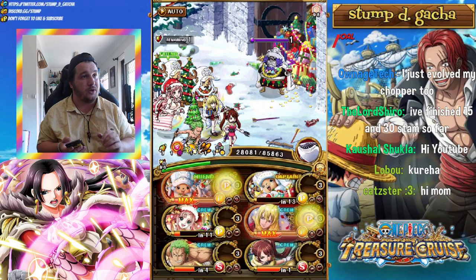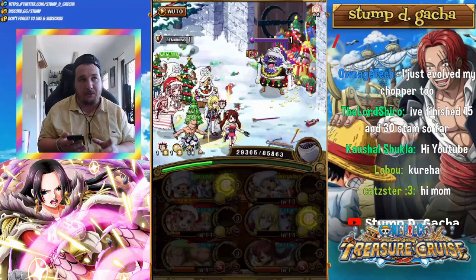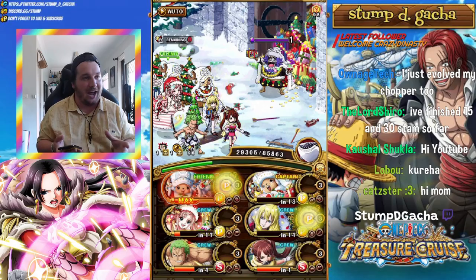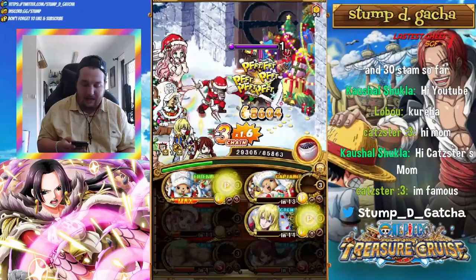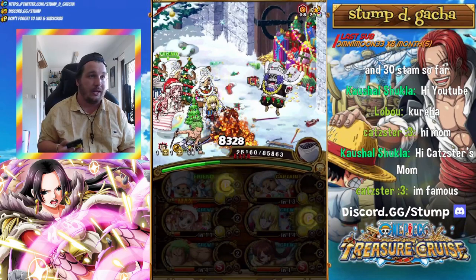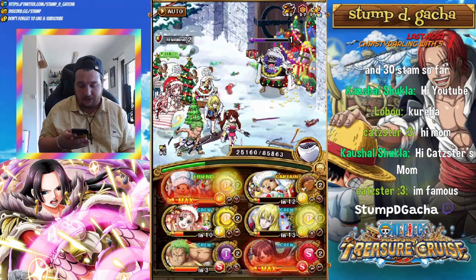Looking at this, I didn't actually hit three perfects. Normally, if you hit three perfects, you'll get the orb carryover effect. With the support of Kung Fu Luffy, you'll actually get the orbs for two of your units, and you should be able to kill there just with Shirohoshi's orb boost. So that's something to note.